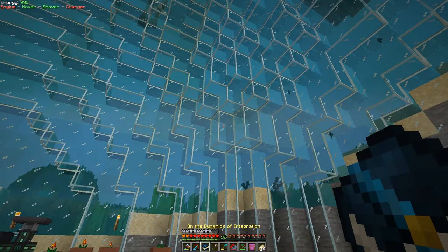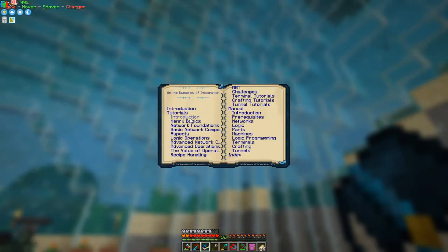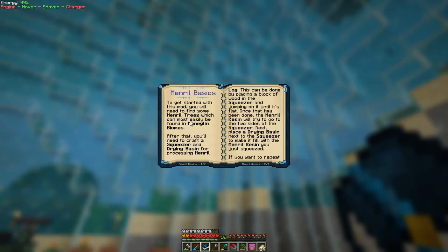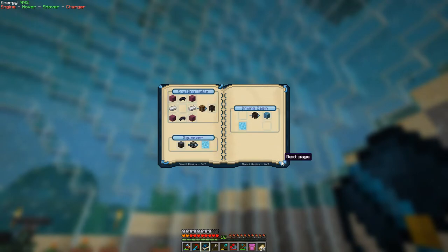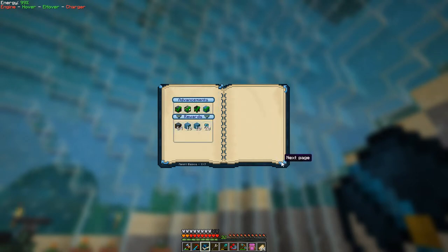We can right-click this and you see we've got tutorials. We've done some of this already - like mineral basics, how we can get it, it tells you about the squeezer which we've got here, and the drying basin which produces blocks of mineralized crystal which you can then break up to single pieces of crystal. It actually tells me I've done those and I get rewards - for each of these we've done we get a reward, so we get mineral logs.